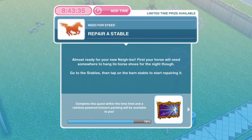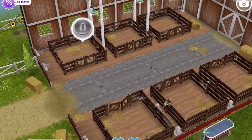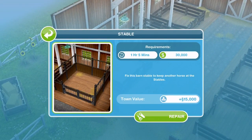We finished encouraging a sim — now we need to repair a stable. Almost ready for your new neighbour. Your horse will need somewhere to hang his horseshoes for the night. Go to the stables, tap on the barn stable to start repairing it. Over at the stables by the barn you can see the flashing padlock — click on that and repair it for one hour and five minutes. That costs 30,000 simoleons — hopefully you have enough money.